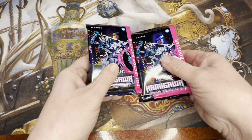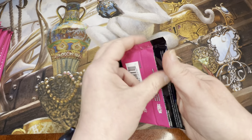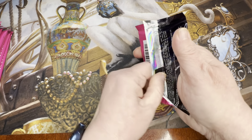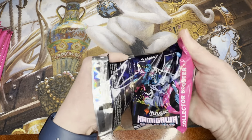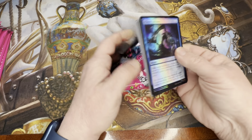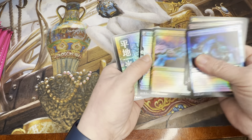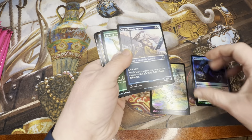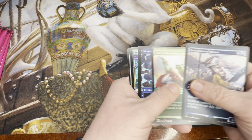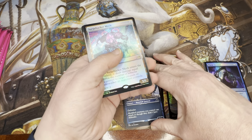We've got 12 packs here and we're going to start to open them. I'm really hoping we get something good out. I'm a little nervous because one of my friends broke open a pack from this same case back at the shop and he got a Wandering Emperor in foil etched plus a regular Wandering Emperor. Then another friend cracked open a pack at the shop and that had a Phyrexian Tameo in it. So I just hope there's still some good stuff.